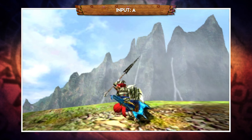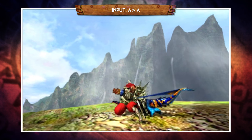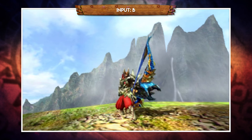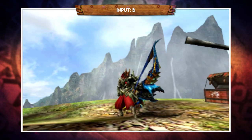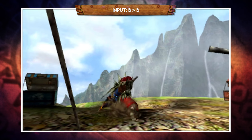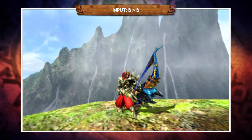Pressing A will perform a quick swipe with your arrow, and if you press A a second time you'll follow that up with a second hit. It does cutting damage but you're not really going to be using this that often unless you're trying to get rid of a tiny monster in front of you. Pressing B will perform a backhop, and something new to Monster Hunter Generations — if you press B a second time it'll follow that first backhop with a backwards roll, which puts you back about the same distance as three backhops. It's good for dodging an attack or repositioning yourself if you need distance for a shot.